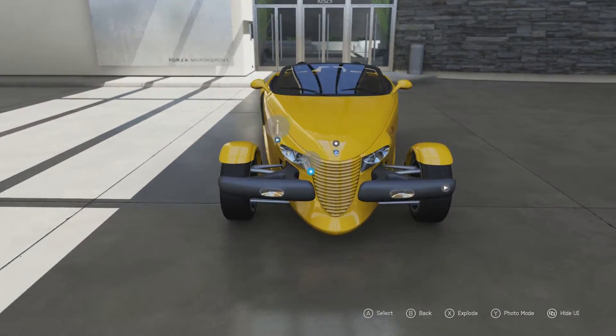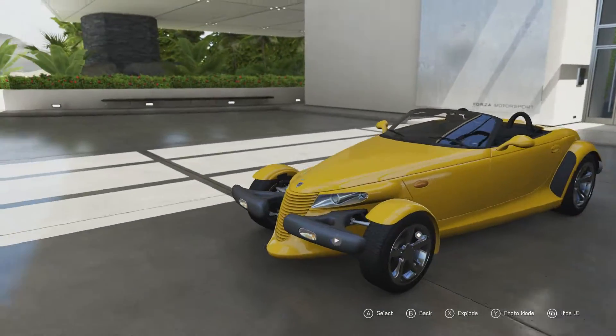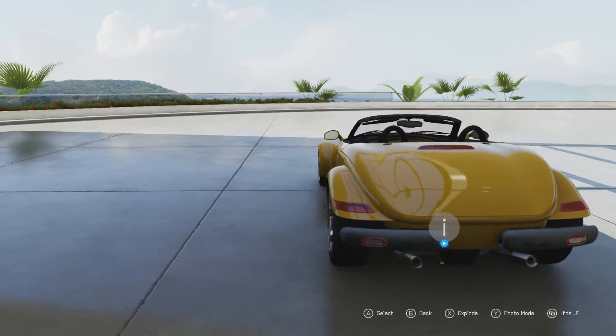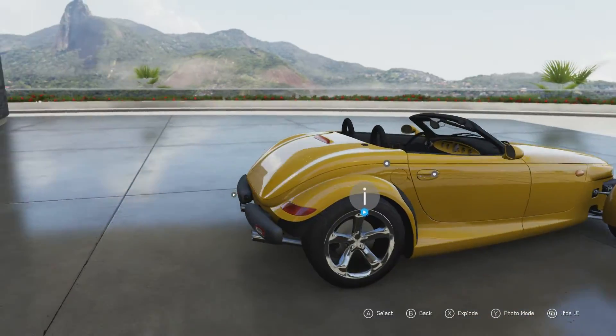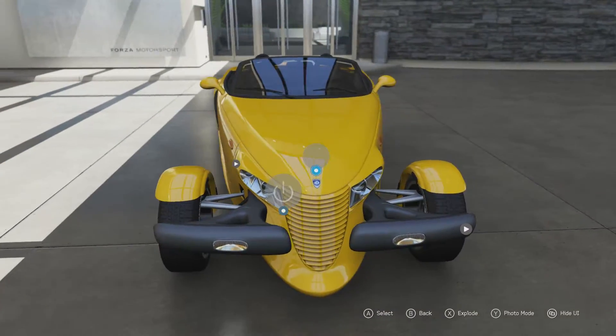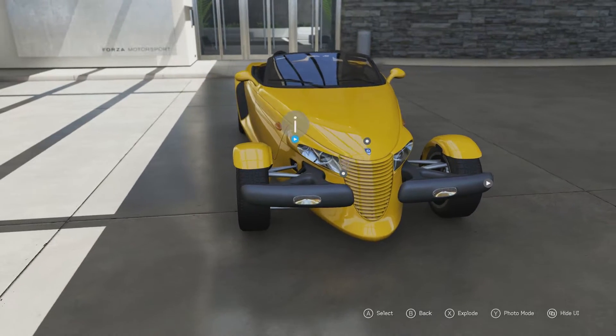They've failed again — much like with the Chrysler PT Cruiser, which was also a throwback-looking car. Compare this to other throwback cars of the time like the VW Beetle or the Mini Cooper, and those are far better-looking cars that evoke the past but also look good in the present. This just doesn't.